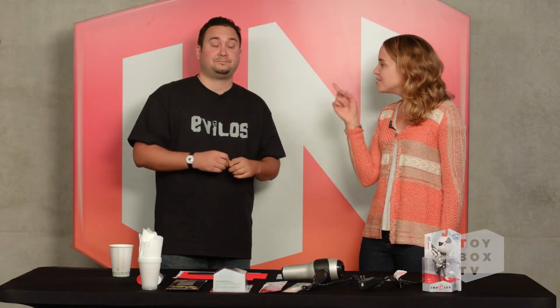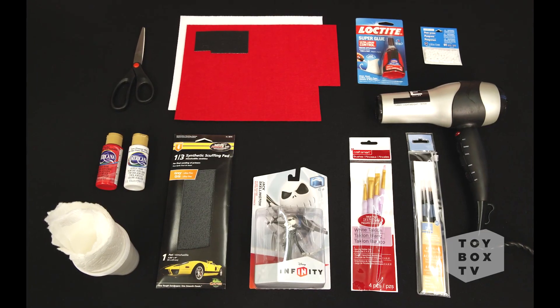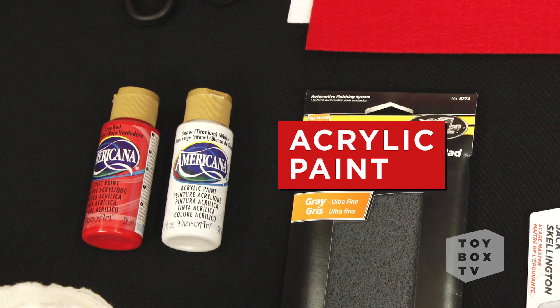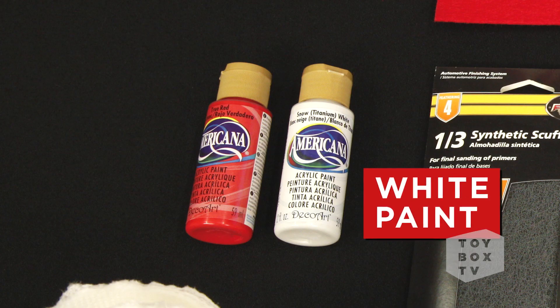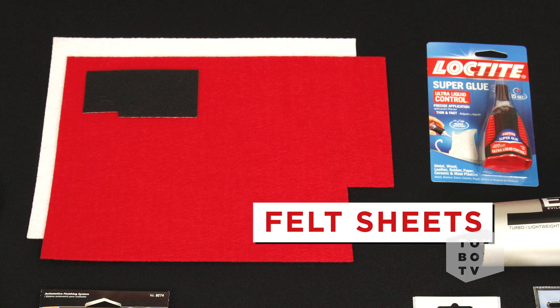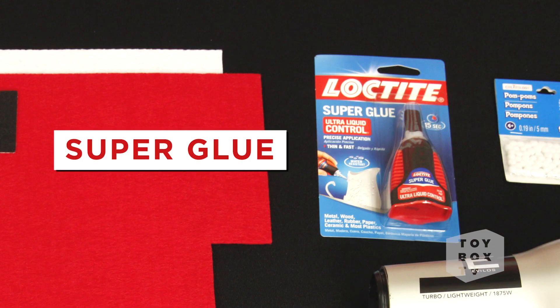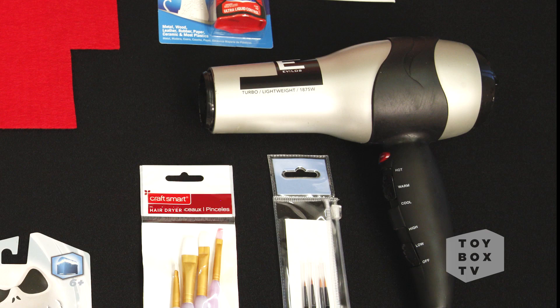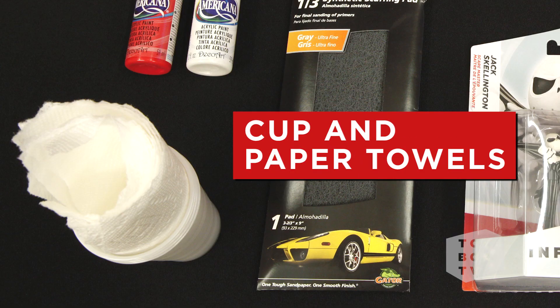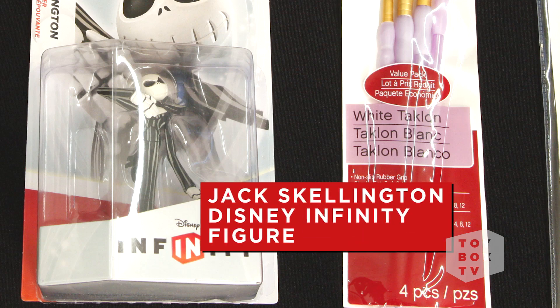And today you can use these techniques to make holiday versions of different characters throughout the product line. Mr. Incredible would make a great Santa Claus too. What we have here are some of the basic items we're going to need. We're definitely going to need some paint — we have acrylic paint, titanium white and a red. Scissors. We're also going to need some felt so we can create the Santa hat and his little cuff links. These felt pom-poms that we can put on the Santa hat. We also have some super glue, brushes, a hair dryer to dry the paint, a cup and some paper towels, our scuffing pad, and of course the Jack Skellington figure. And that's all we really need for this.